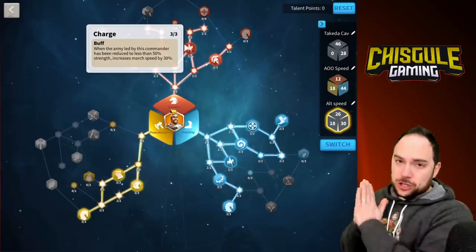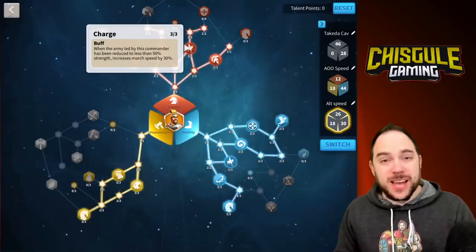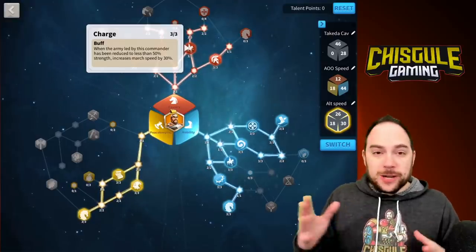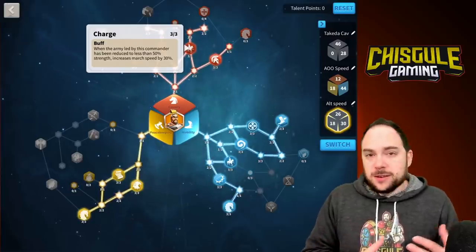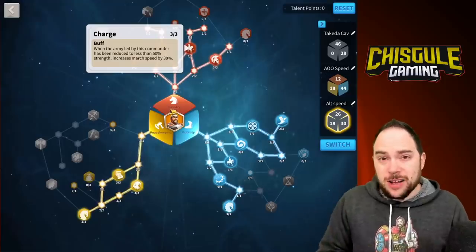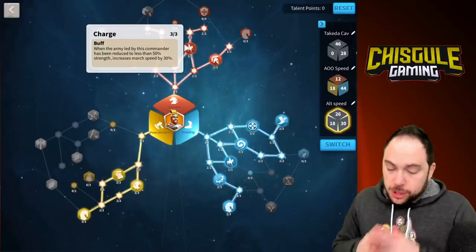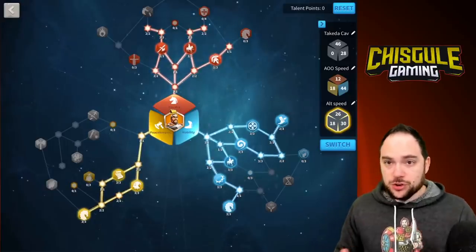Charge is only going to be effective when your march has been beaten down. When you get below 50%, you're going to go 30% faster, which is really solid. There's basically a threshold that you cross when you're killing farming units in Mighty Governor where when you get below 50% and you get these charge talents, you're basically uncatchable. It's totally nuts — very hard to deal with. Charge is very, very good in addition to all the march speed that you're getting from that cavalry tree.